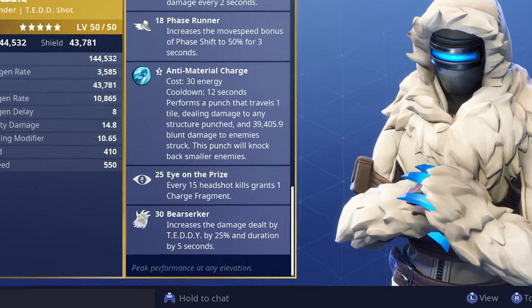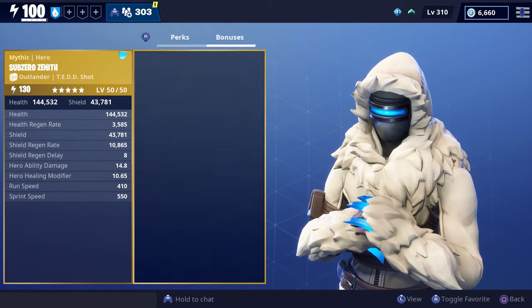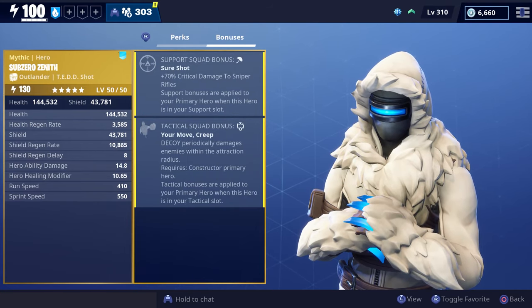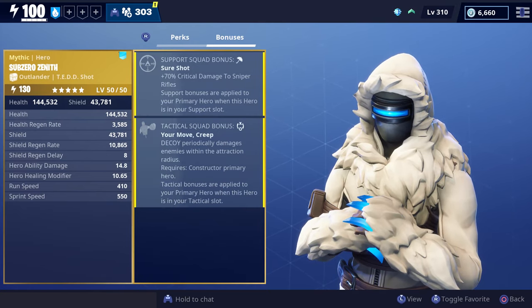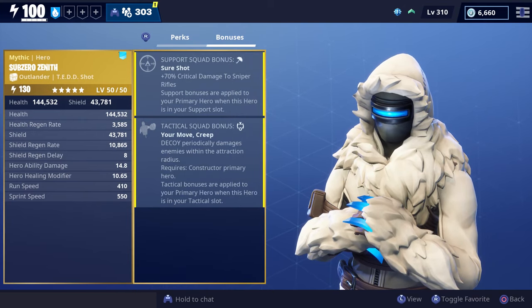He also has Bear With Me as well as Quick Scope, which increases your fire rate with sniper rifles. And he also has Bear Stare as well as Phage Runner and Eye on the Prize, which is going to grant you one charge fragment every time you get 15 headshot kills. He also has Bear Zerker. At the very bottom it says Peak Performance at Any Elevation.